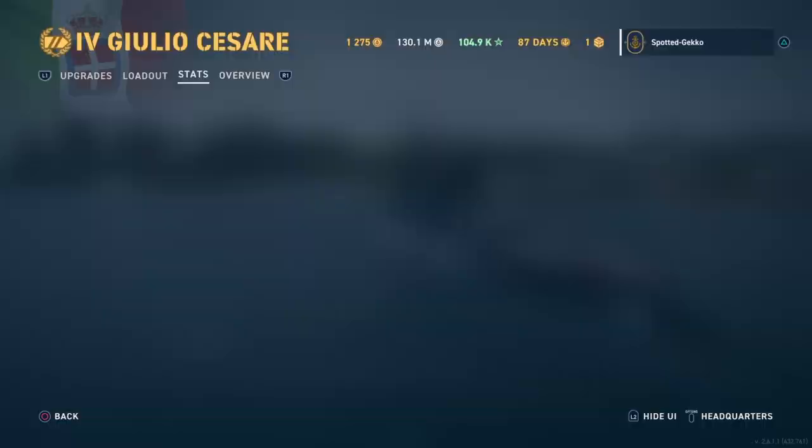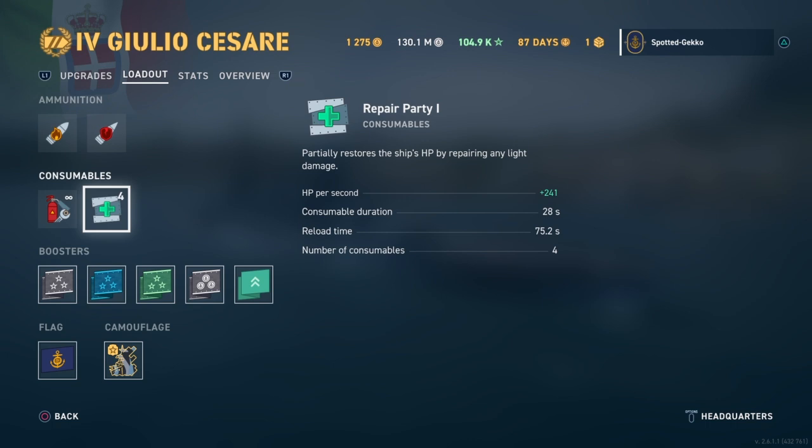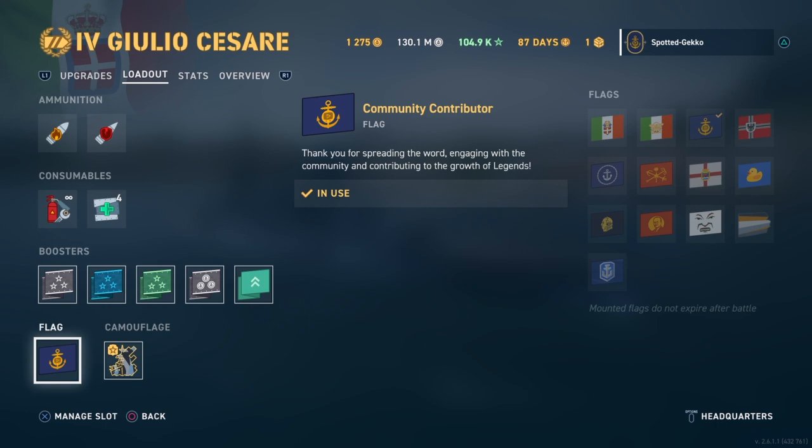Now let's look at the consumables. It's basic — you have a damage control party with a duration of 10.5 seconds and a reload time of 76 seconds. Right now I've got four heals on here, which is nice, at about 241 HP per second. You can choose one of the Italian flags, or I'll put my CC flag on there — and there's her permanent camo.